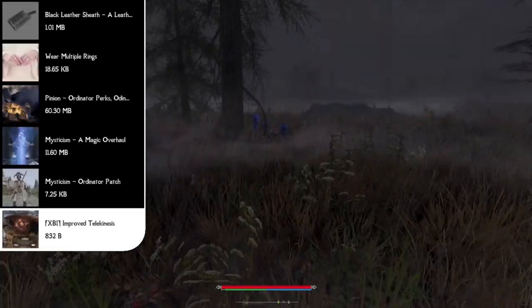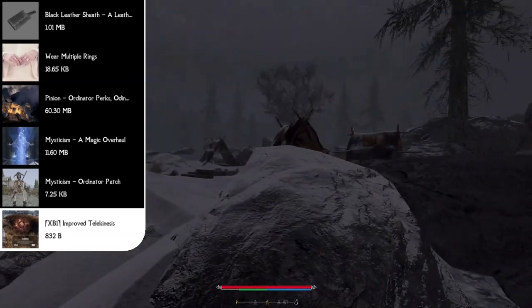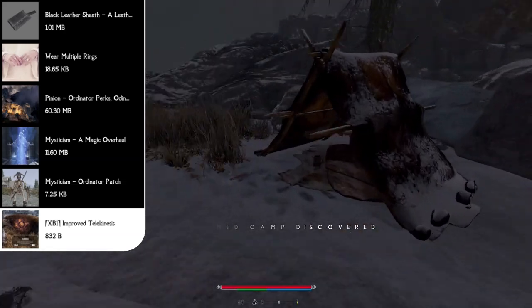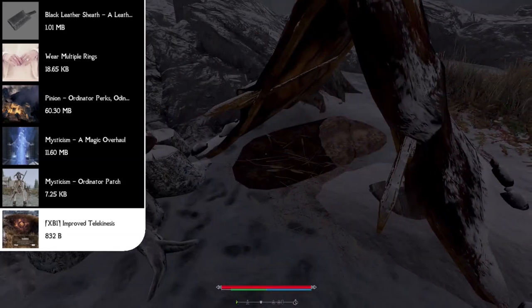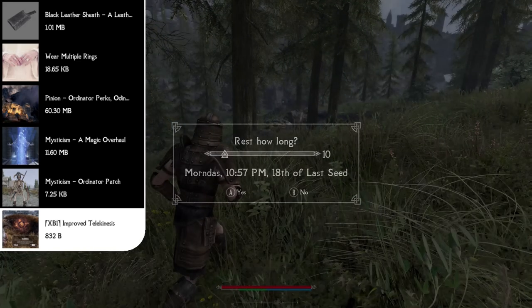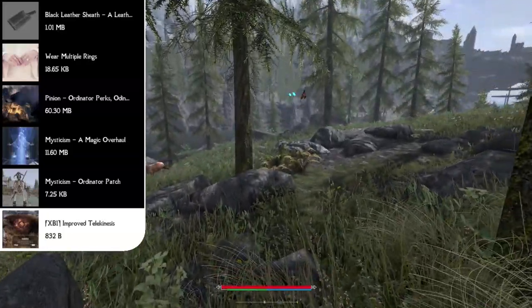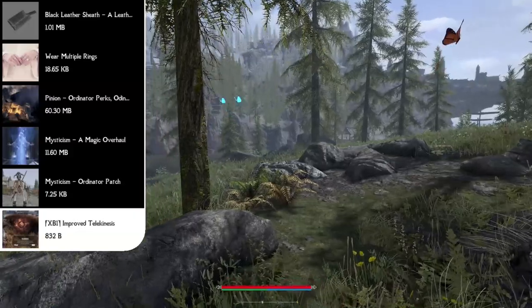Following that we have the Improved Telekinesis mod, which is a simple lightweight addition of body support to the telekinesis spell. You can now move a body or object with the original telekinesis spell — you can move people around too, which is how I always thought it should have worked in the original game.